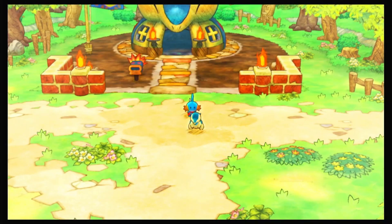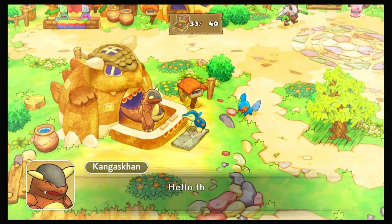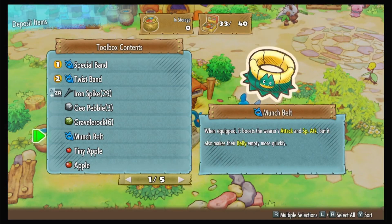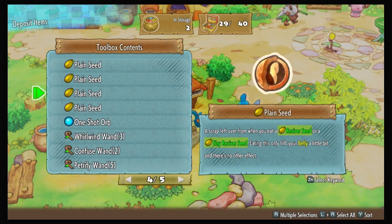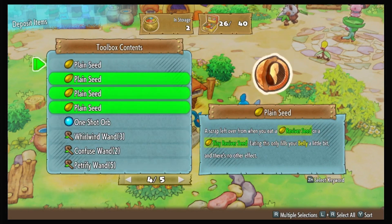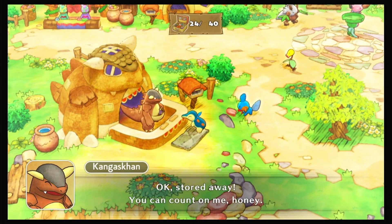Real quick though, I'm going to go drop off this Munch Belt and such — mostly just the Munch Belt. Everything else is pretty useful because we already used all of our Reviver Seeds. I'll throw all those Plain Seeds in there until we get Small Stomach on someone. And obviously that Silver Dojo ticket is going away. Okay, stored away — you can count on me.